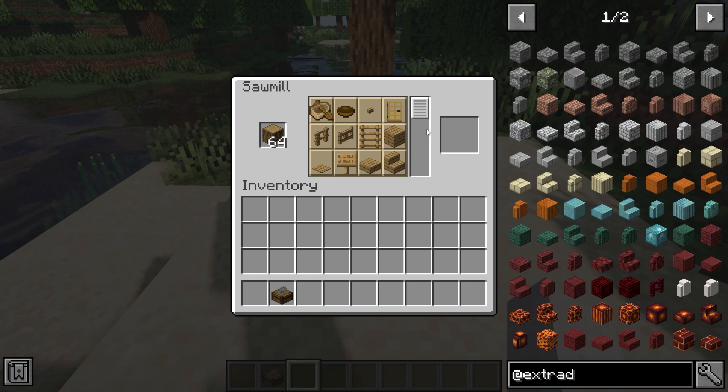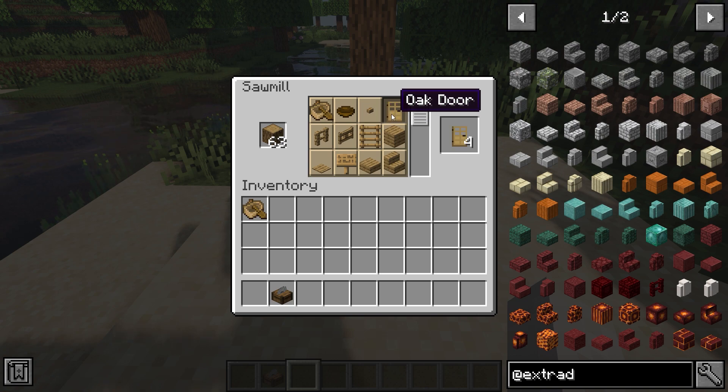Next up we have a Wood Cutter mod. You can add a wood type in a sawmill and you can get all the different wood variants of what it can create. It's a very simple mod and I think it is just perfect.